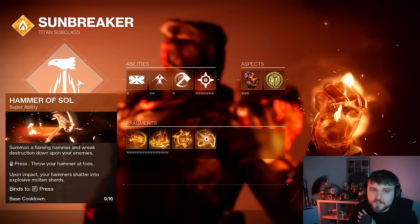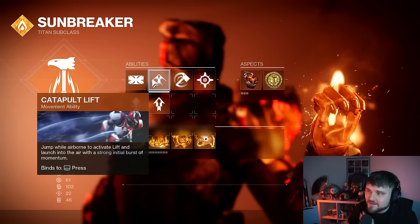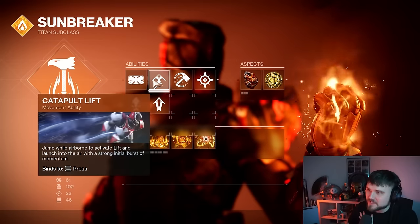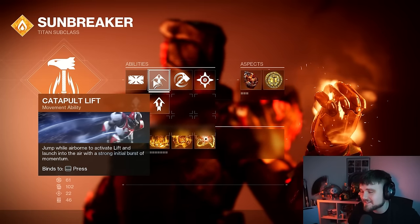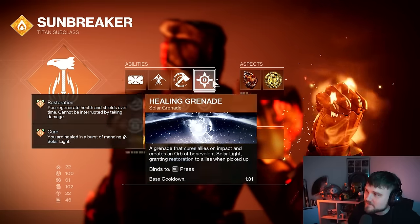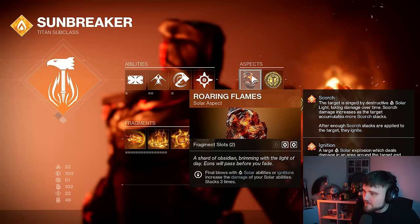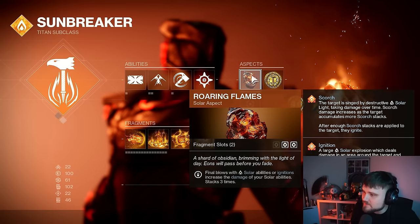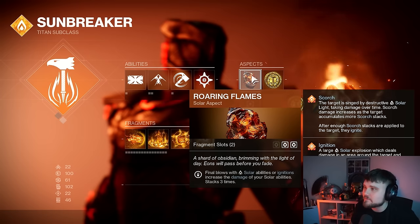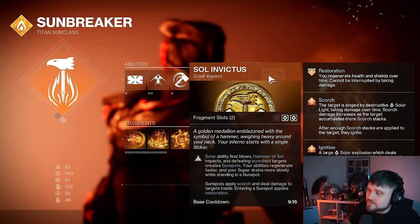Hammer of Sol is important to pick for this super — it does a ton of damage especially at range. We've got Tall Wall on to block enemies from shooting us. Catapult Lift is recommended over high lift. We have Bonk melee and Healing Nade. We're using Roaring Flames and Sol Invictus. Bonk hammer final blows with solar abilities or ignitions increase solar ability damage, so those Bonk hammers get more powerful — though we're not leaning heavily into that for this build.